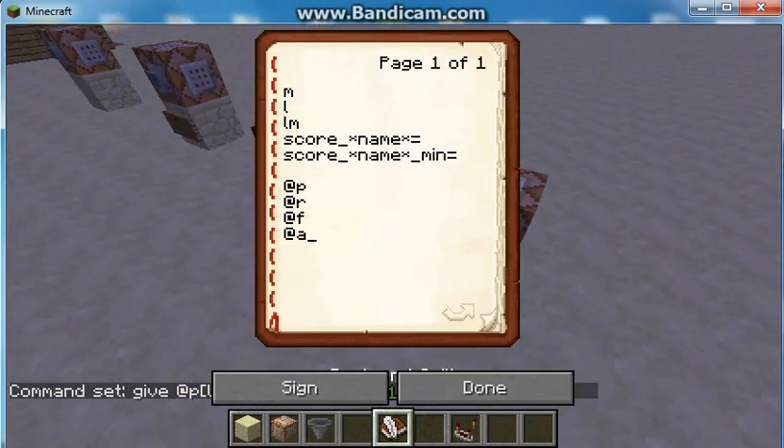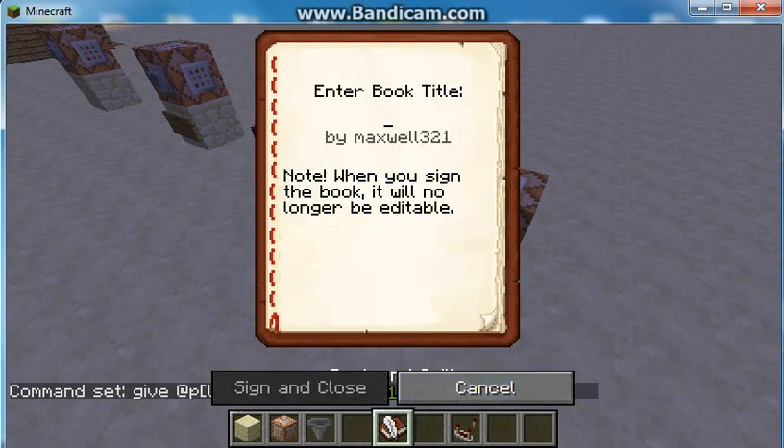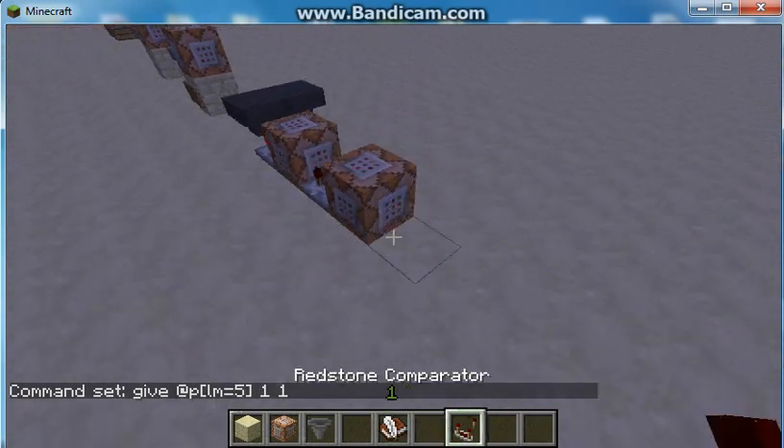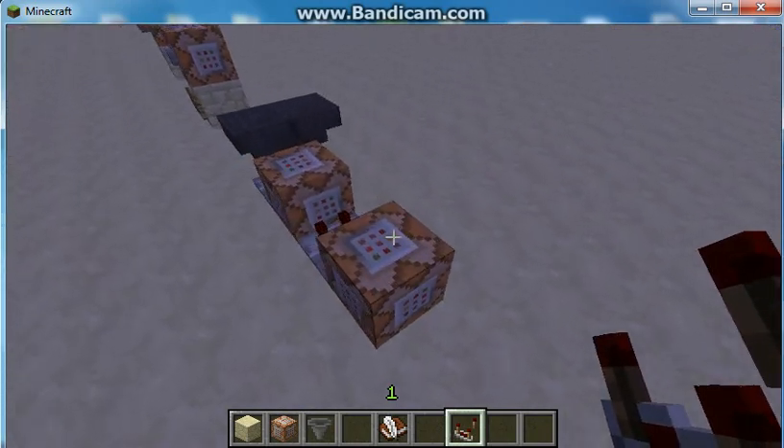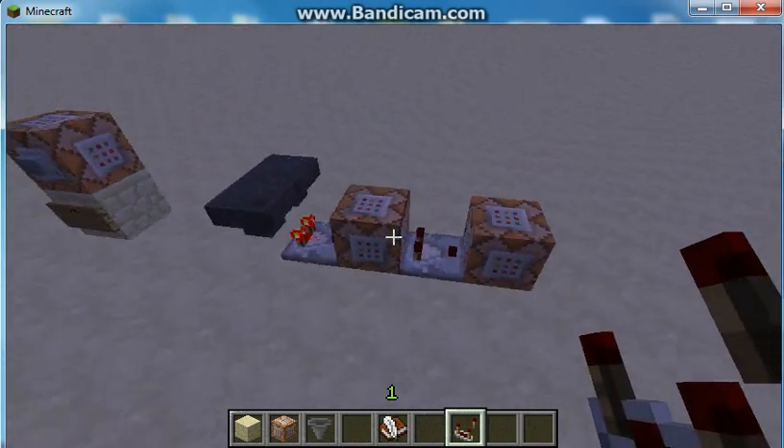I wish they added one to Minecraft where you can target based on chat, then a specific word — like targeting the nearest player who said that word in chat. So if I said 'door close,' it would turn off the redstone pulse. I've emailed Mojang a lot of times about it and just hope it happens.